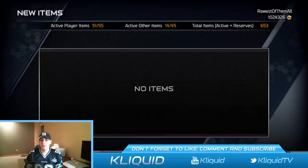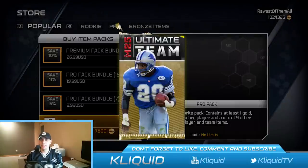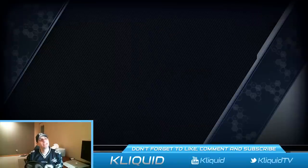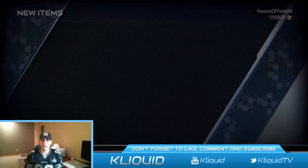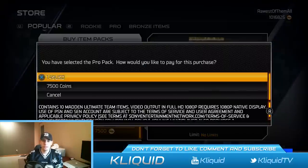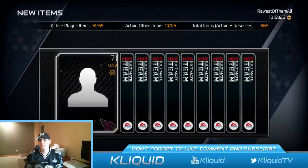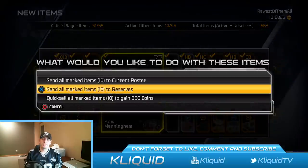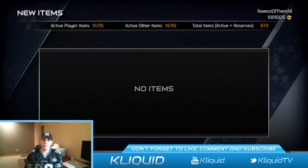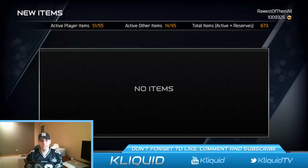That's three packs down without really anything much of value — definitely have not made my money back. Still got two more pro packs. Leron McClain — ugly, ugly. And I don't know why the pictures aren't showing up on the cards right now. Final pro pack — these have been pretty bad so far. We get absolutely nothing — Mario Manningham. What can I say? We've got nothing out of the pro packs. I'm not particularly surprised. We are really all here for the premium packs, which are loaded with gold cards and elite cards.